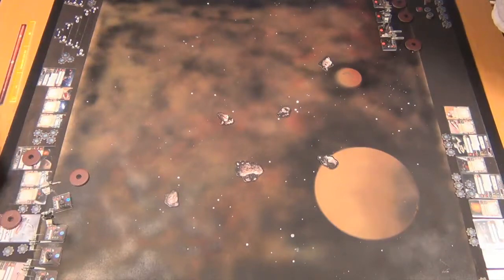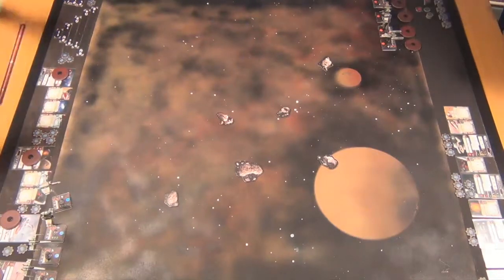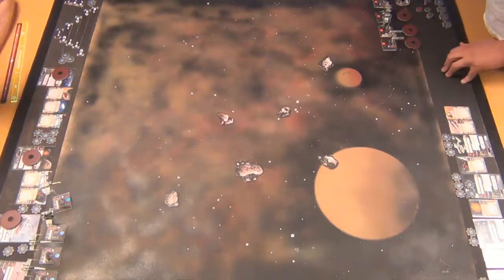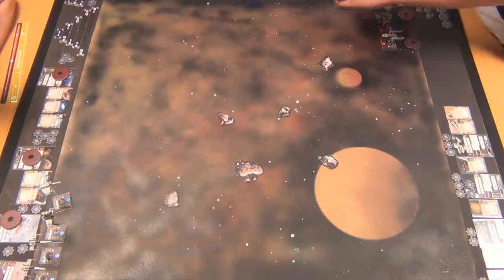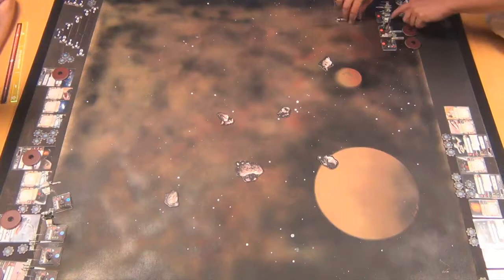That's a very expensive E-Wing — 42 points. You've got to think Joe's going to be gunning for that, because eliminating it is almost half the squad points gone. But that thing does do damage, and with Advanced Sensors and Push the Limit, it opens up immensely. You can perform two actions before you move — and with the engine upgrade boost, that E-Wing can do a bank left by one and then boost forward five, which can really press the advantage.